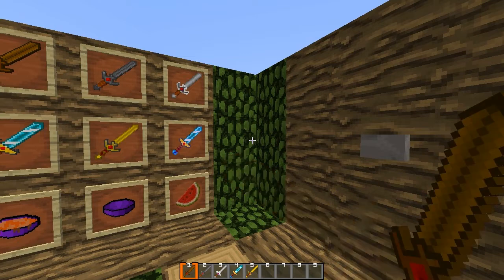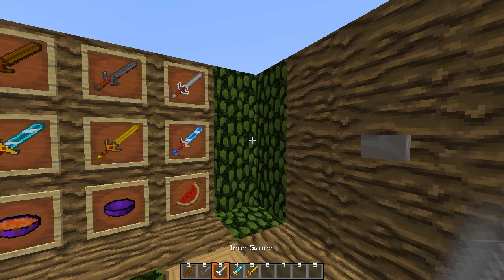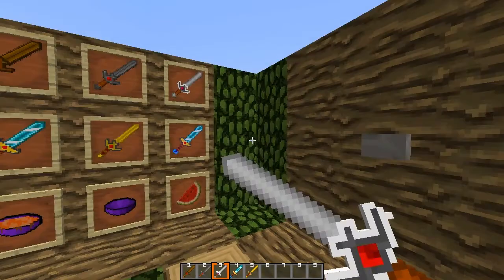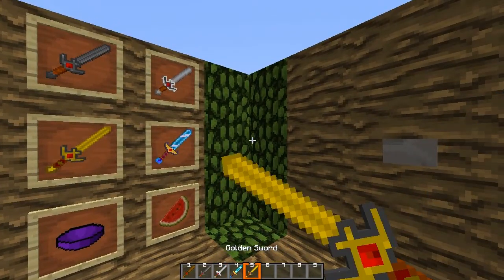Gold — I mean wood — then stone, then iron. You see that blinking right there? I don't know if you can see it — it blinks. Then diamond and gold.